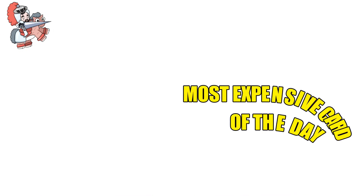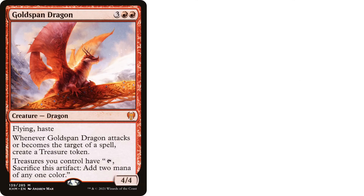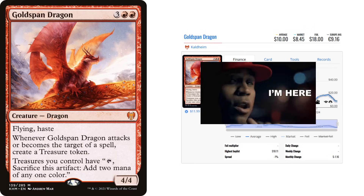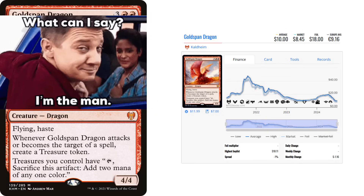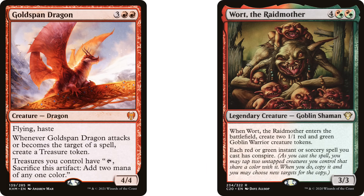And here we have our most expensive card of the day, and it's around $8. But it has fallen from quite a height, having hit a peak of around $40 during the fall of 2021. Now is the time to grab it though, because treasures are never going away in this format and being able to sack them for double the mana goes so hard. And then on top of that, it generates treasures itself. If that weren't enough, it comes in with flying and haste — so it can generate you a treasure and hit for some damage the same turn it comes in. This was a staple in my Wirt X spells deck, and I hope it can do the same for a build of yours in the future.